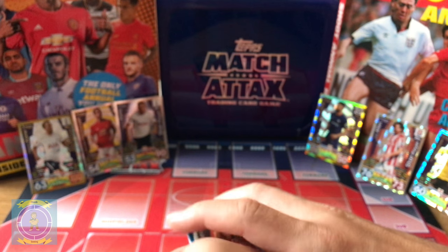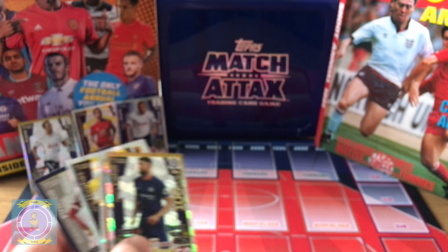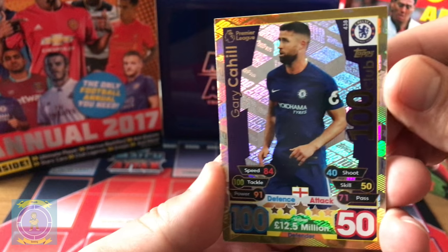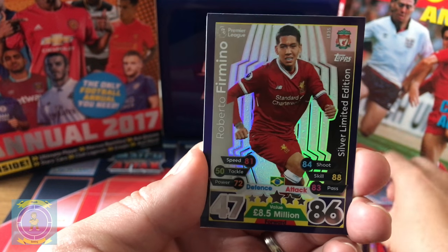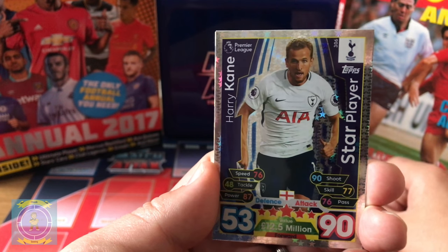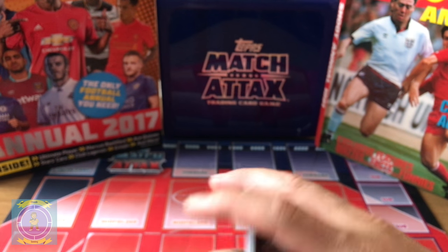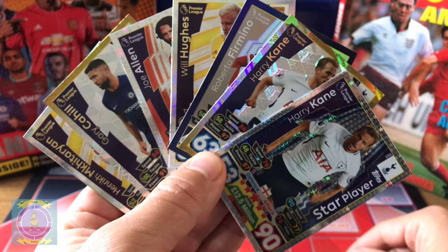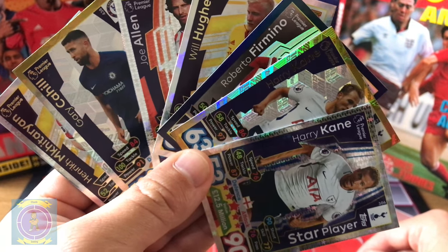From this pack alone we've got: Cahill 100 Club, Joe Allen Star Player, Lil Hughes Man of the Match, Firmino Silver Limited Edition, Harry Kane 100 Club, Harry Kane Star Player, and Henrik Mkhitaryan Man of the Match. Please subscribe and check out the rest of the videos — Match Attax for 2017-18, we've got them all going. Thank you for watching, thank you MiniCraftR for joining in. See you in the next video!